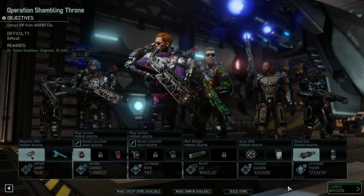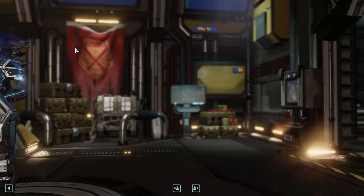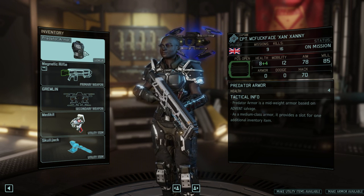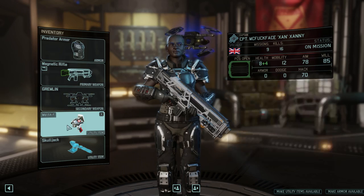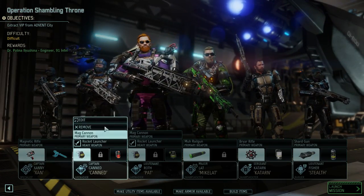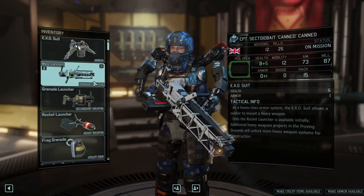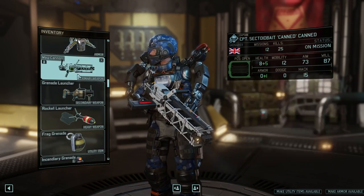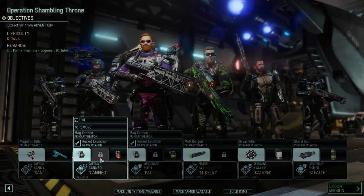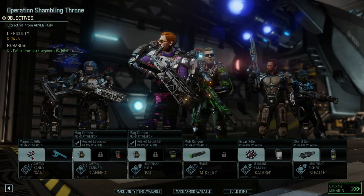Now here's the differences between the armor, which is really interesting. The new armor — the generic armor I equipped for everyone — is the Predator armor. This has an additional slot for an additional inventory item. So now Xan can have both the Medkit and the Skulljack. As for the other suits, I can have a rocket launcher on the heavy suits, obviously, but I don't get that extra inventory slot. Which means if I don't give these guys that armor, I can give them another grenade, or essentially a rocket launcher.